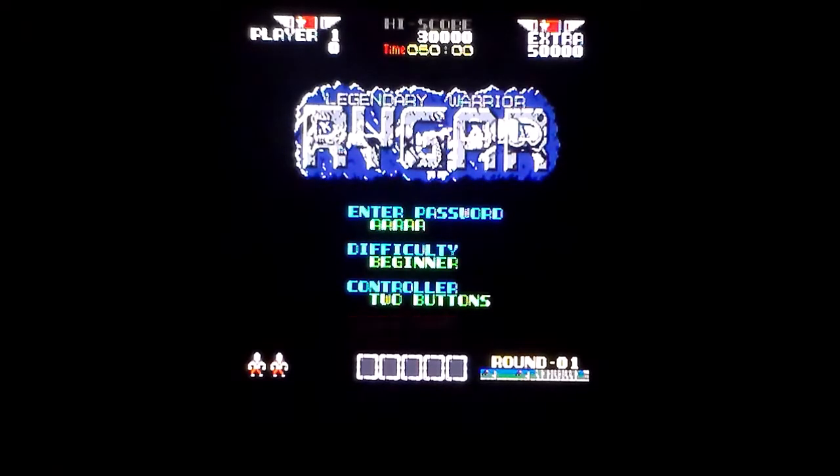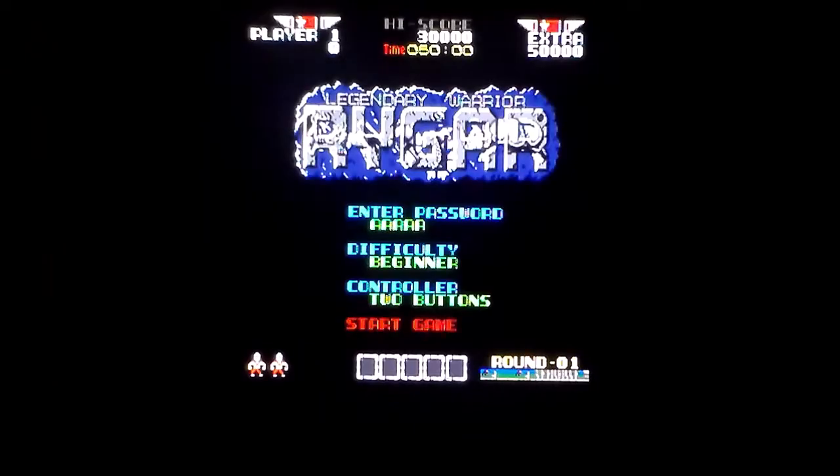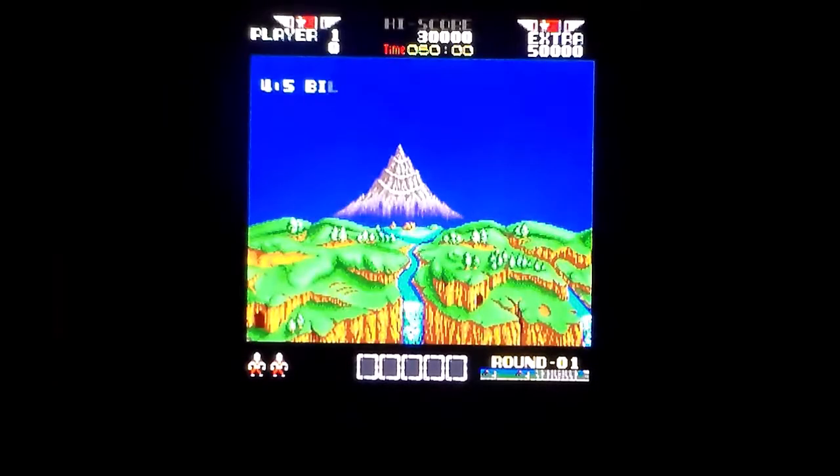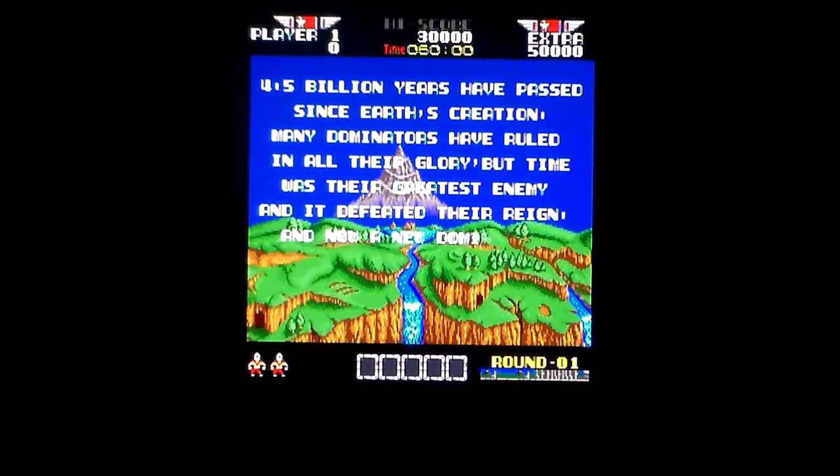Set in the future where many people have tried to rule the world but all have been defeated by time — there'll be a splash screen that tells you this in a minute. Good luck reading it before it times out; can't do that on any version. It does it in the arcade as well. Then some evil force called Igar rises from the dead, brings his beings of dread with him, and takes over the land. The legendary warrior comes back to defeat him.